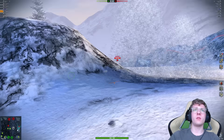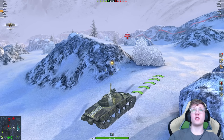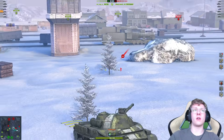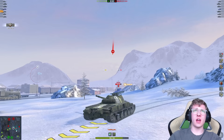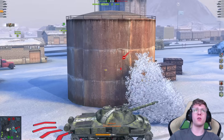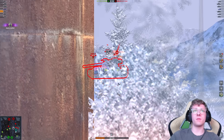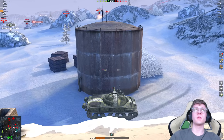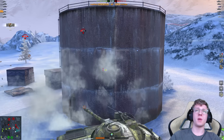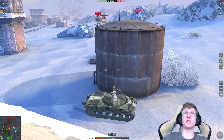We're chilling in this spot. We've spotted one vehicle in front of us. One thing to mention about the 907 is it features a Bat Chat flip for 1,050 HP — and that missed. Now we're going to get rushed by the E50M. Alright, I don't know what to say about this. The Leopard shoots me for 765, and I bonk him back. We're not dead yet, but we are definitely going to be very shortly.